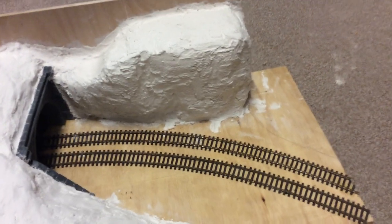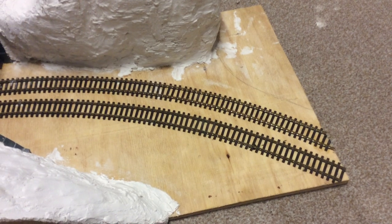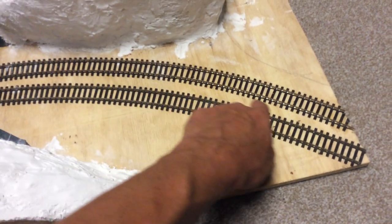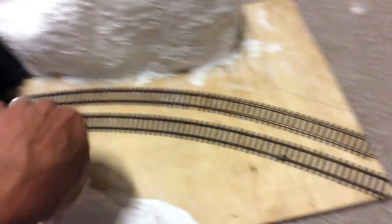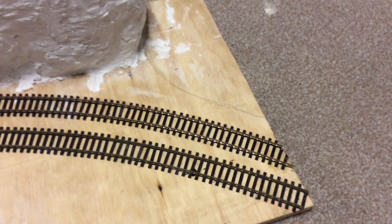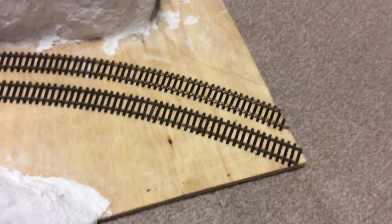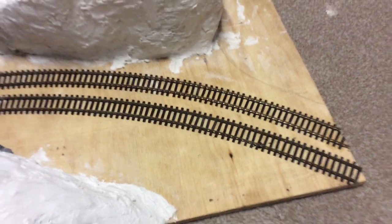Someone mentioned — and I've noticed it now — that the track isn't the same distance apart. I've got a tool somewhere I need to find. I'm thinking of lifting the track up, even though it goes under the tunnel, and seeing if I can sort that out. I might put some cork underneath this time so when I ballast I've got a bit of a shoulder. The only problem is it might throw things out of line — I might just leave it as it is; it's only a diorama, not an actual layout. Let me know what you think.